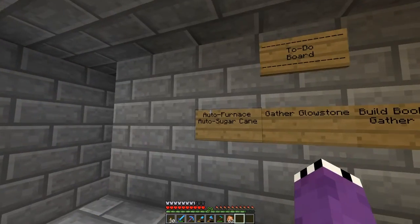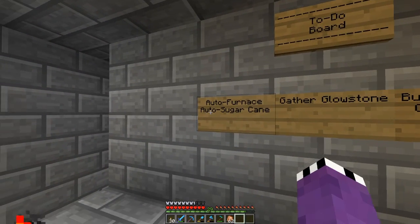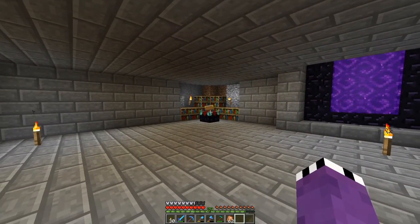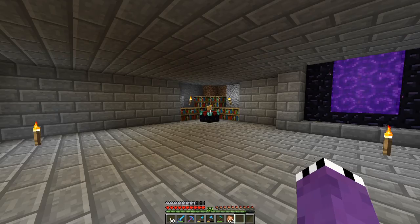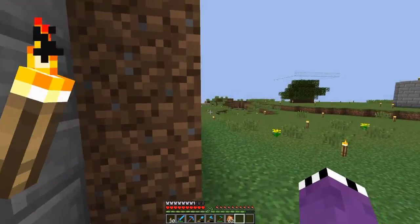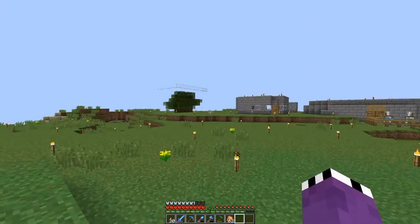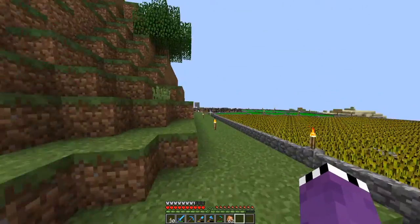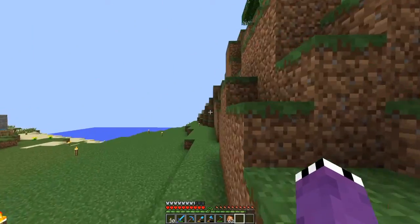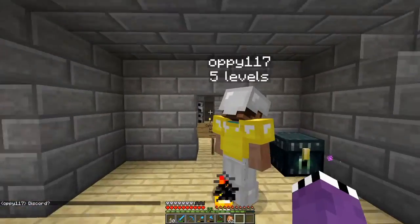What we are going to be doing this episode is making an auto furnace and an auto sugarcane farm. Because we have an enchantment table, yet we don't have bookshelves, and we need sugarcane. We have a ton of cows because we made this massive... every time I log into the server there's something new. So we have all these cows, we have plenty of leather, but we need to make an auto sugarcane farm.